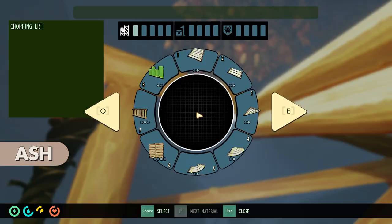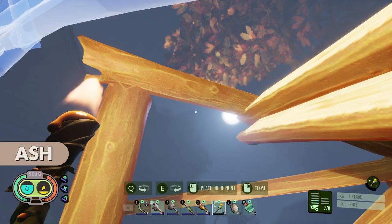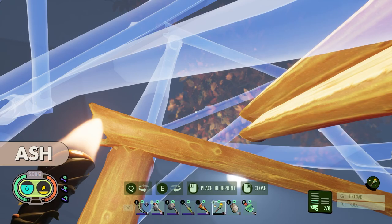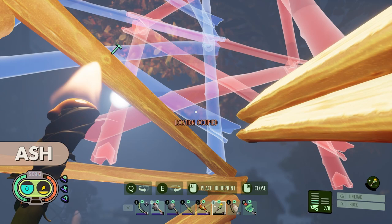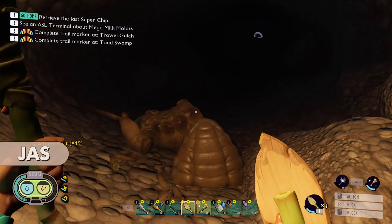I think you can turn off snap-to-grid. I'm totally fine with where it's snapping, but I'm trying to stagger these so I can sidestep jump up them. It really hates to let me snap it in the center like I'm doing — it wants to snap it in a more normal orientation, and I'm not doing a normal orientation.